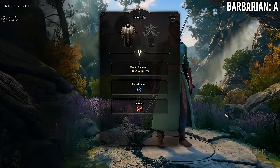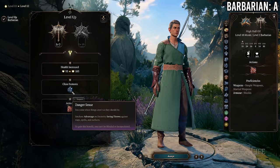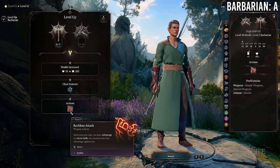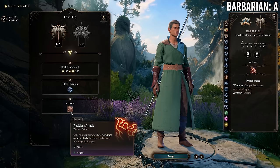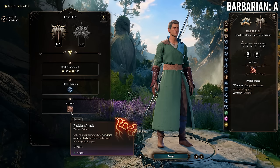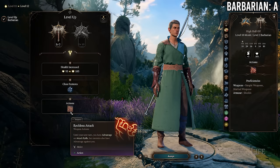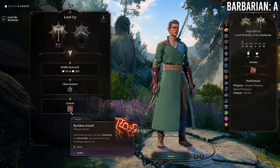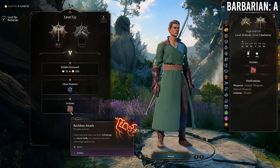At 10 Monk / 2 Barbarian, this is probably the least amount of barbarian levels you'd take. You gain access to Rage and Reckless Attack. Keep in mind Reckless Attack does not work with unarmed attacks, so if you want to take advantage of it you'll want to use a melee weapon. Otherwise don't really factor in Reckless Attack.